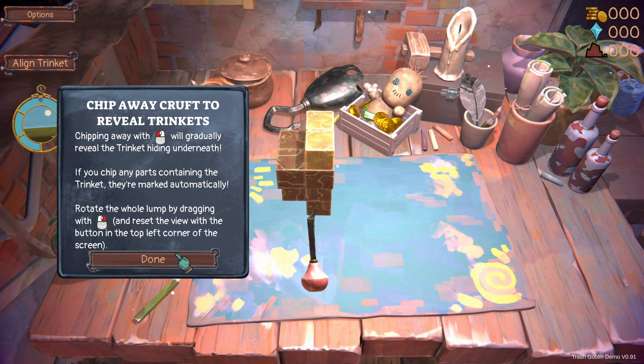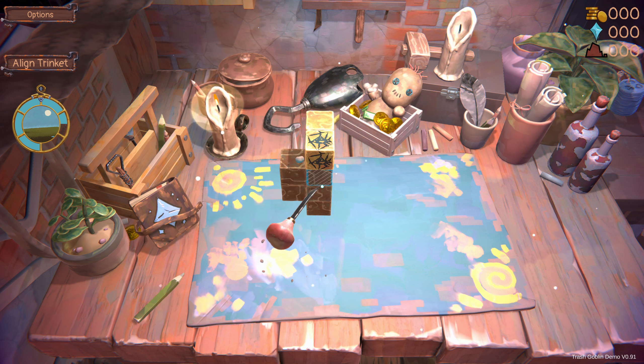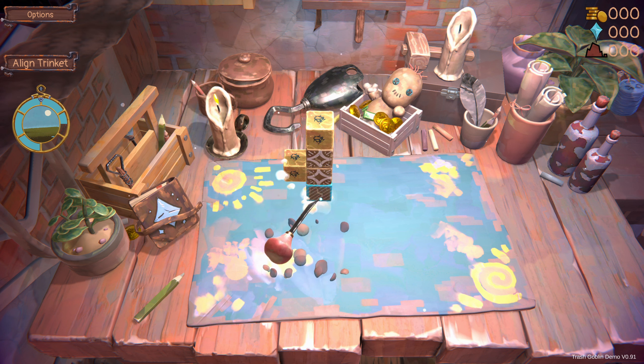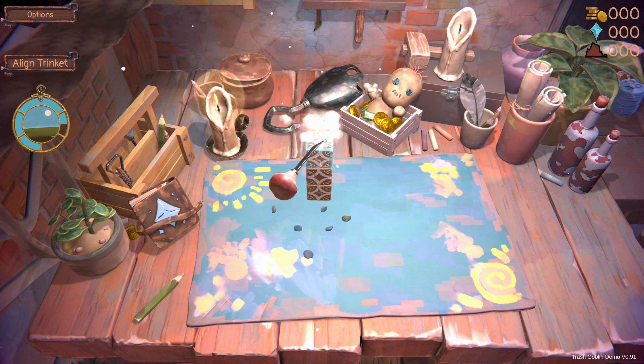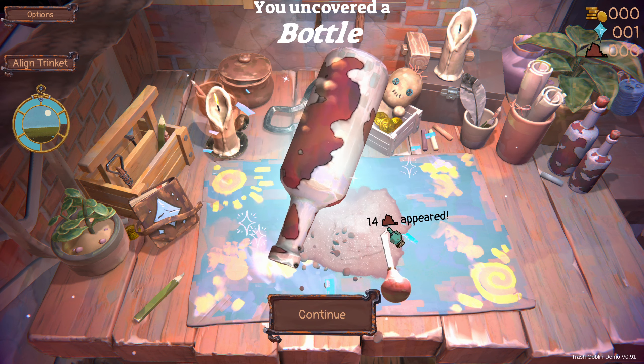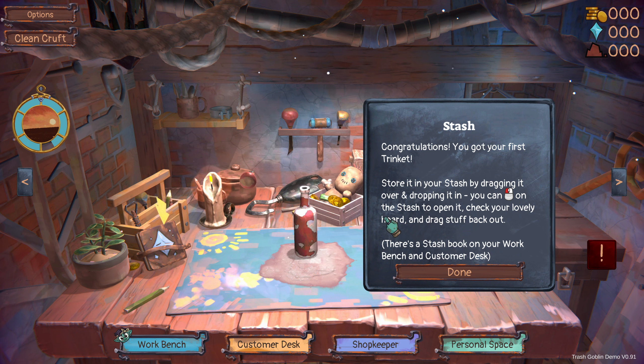So we're going to chip and see what we can find. We can realign it — oh wow! Fourteen appeared. Congratulations — got my first trinket! Store it in your stash by dragging it over and dropping it in. You can left-click on the stash to open it up and check your hoard and drag stuff back out. There's a stash book on your workbench and customer desk.